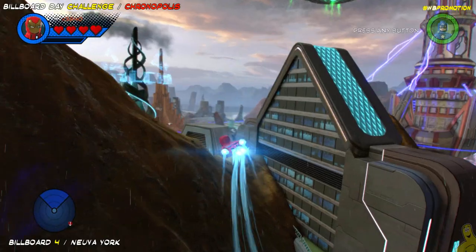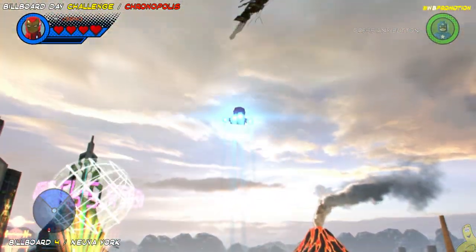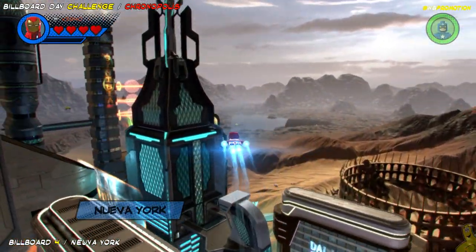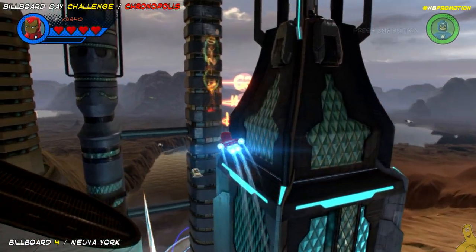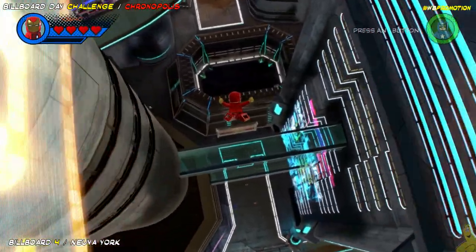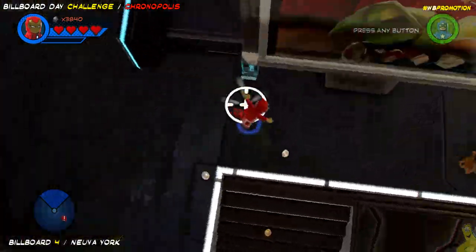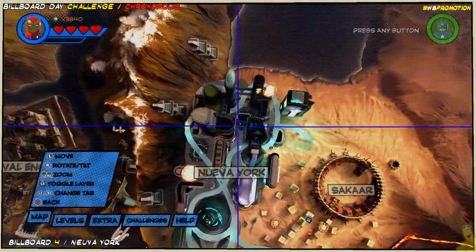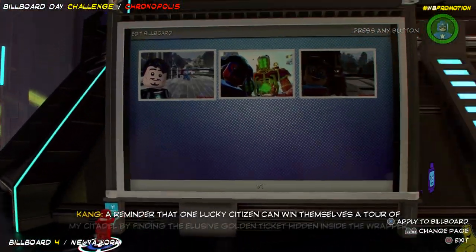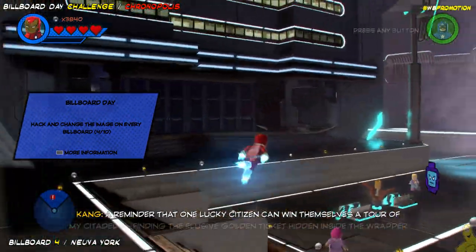After a few aerial maneuvers we make our way to Nueva York. Head all the way over to that big glowing globe — we're going right by it, and in between these two buildings right before the double-towered building, drop down in between them. Plummet to your doom and once you reach the bottom you'll see the billboard waiting. Access the terminal, upload another image — here's a quick look at the map so you know where it is.